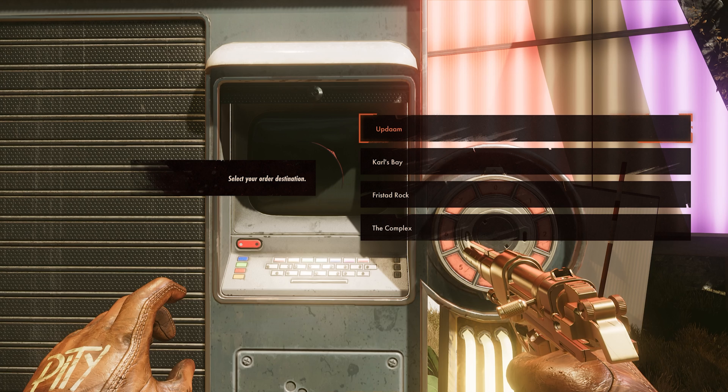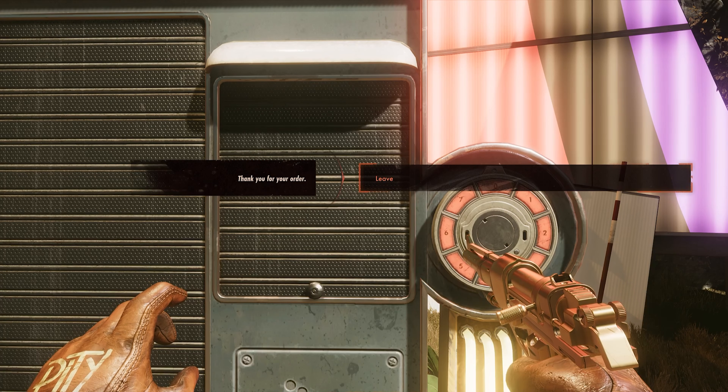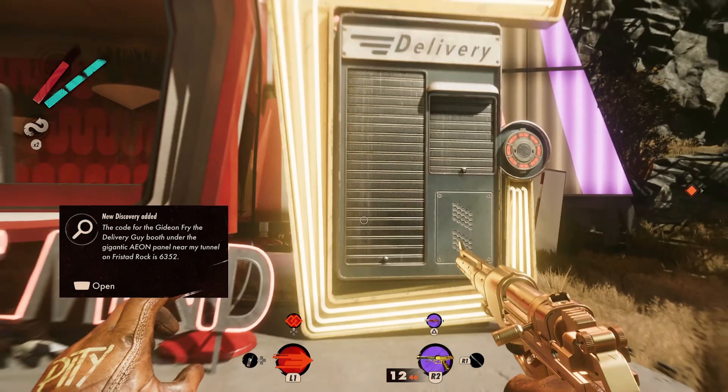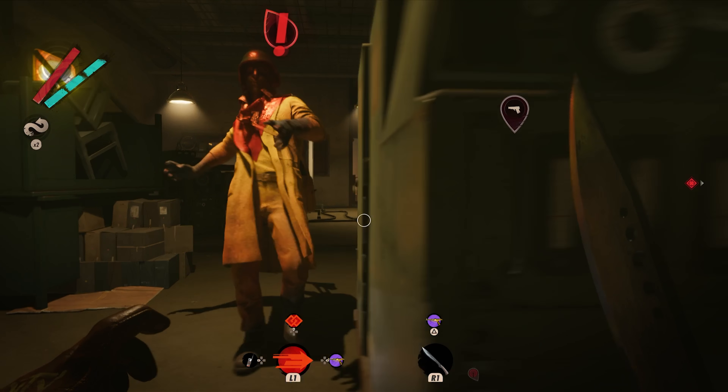Now that you have the code, you can unlock a terminal on each of these delivery booths. Just enter the code, use the terminal, and you'll be able to deliver an item to any booth in any stage. The delivery booths can provide you with either a battery, a crank wheel, a nullifier, or a ballistic turret.